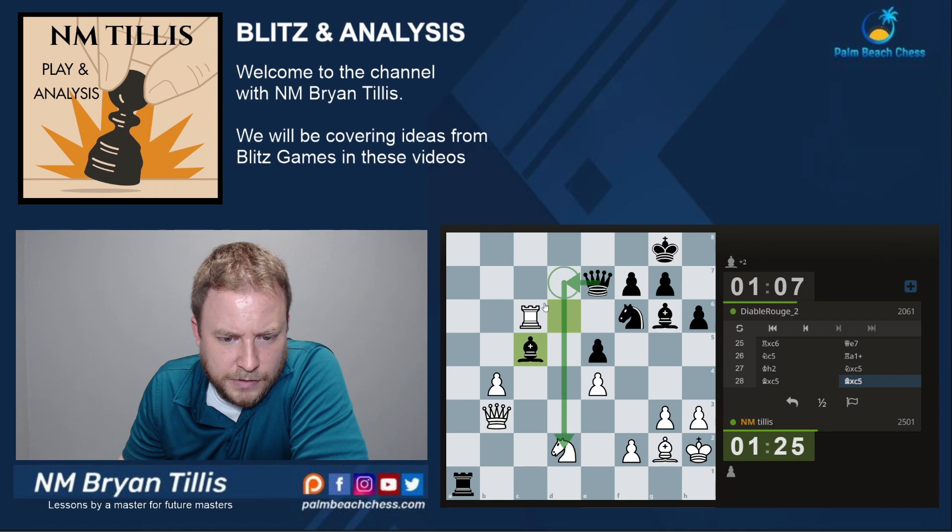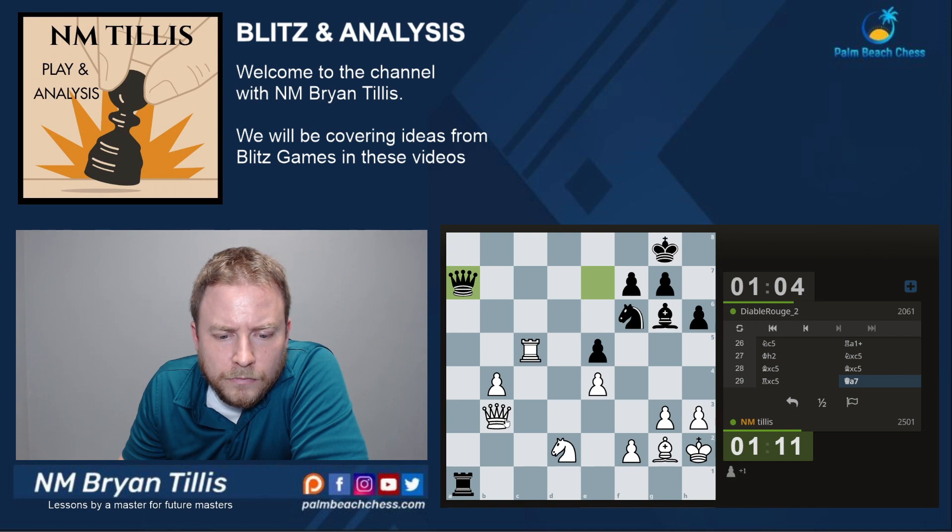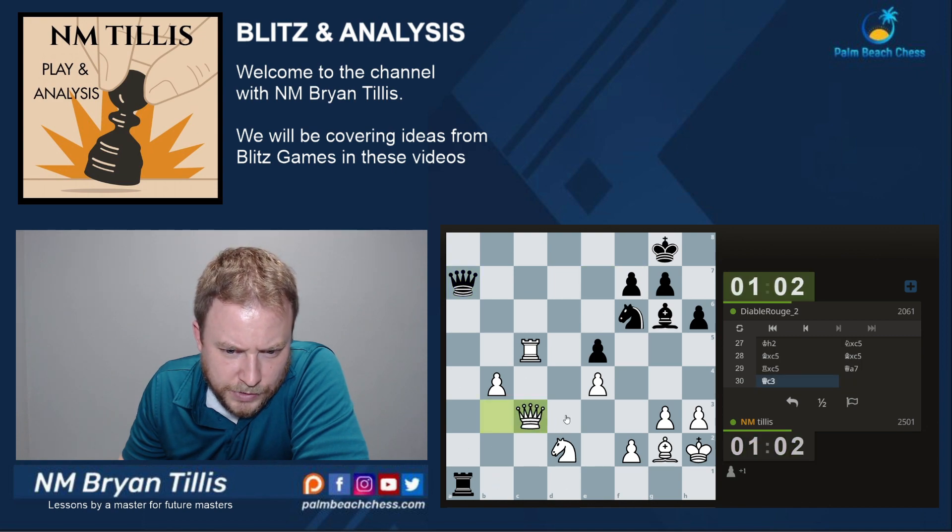If pawn takes queen d7, let's get rook takes. Let's just test the position. He has a knee-jerk reaction like rook a3, queen takes e5. I didn't want to play rook takes e5 because queen takes f2 — it's problematic. This also hits the rook.